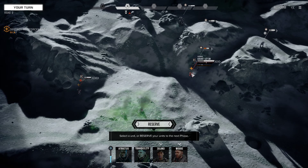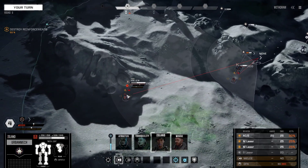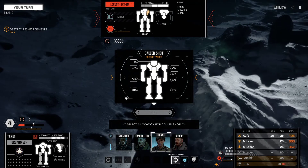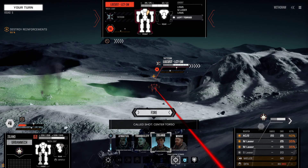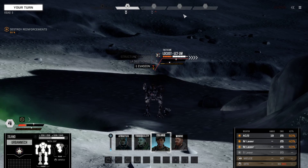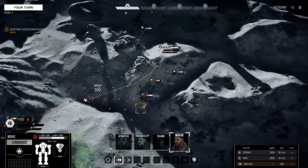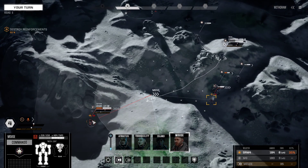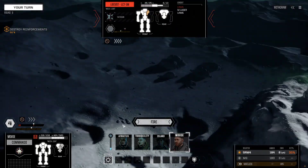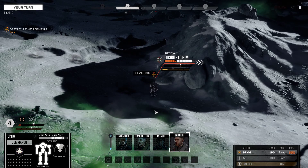This guy is the one that already moved. What if we take our Irby up over here and precision strike this guy exclusively to reserve him back so he doesn't move until after our mediums do? We did good damage to him too.